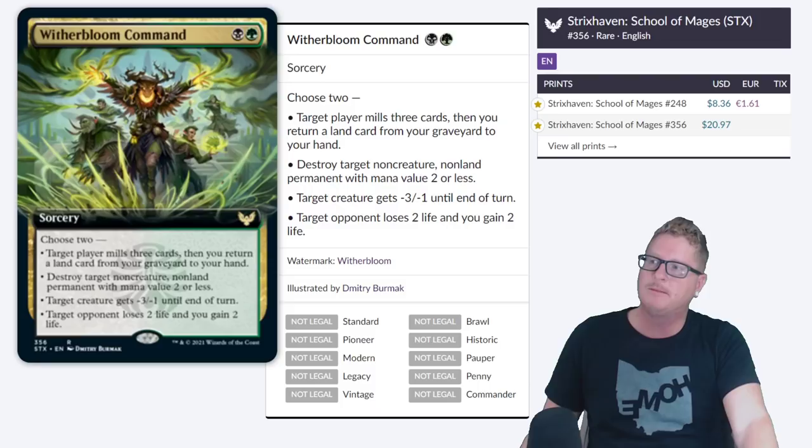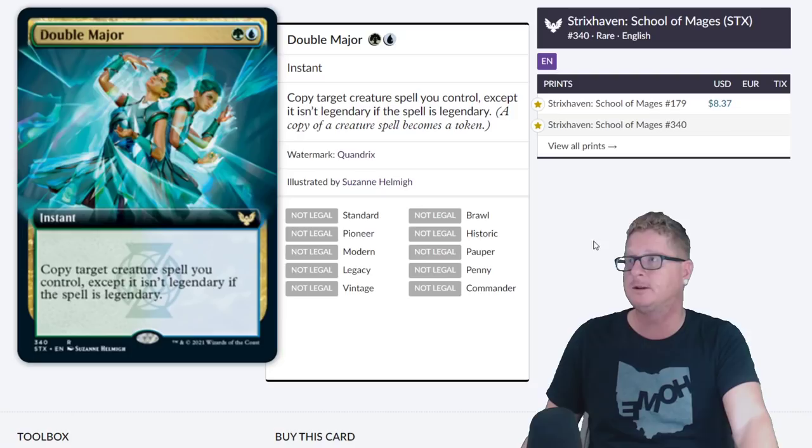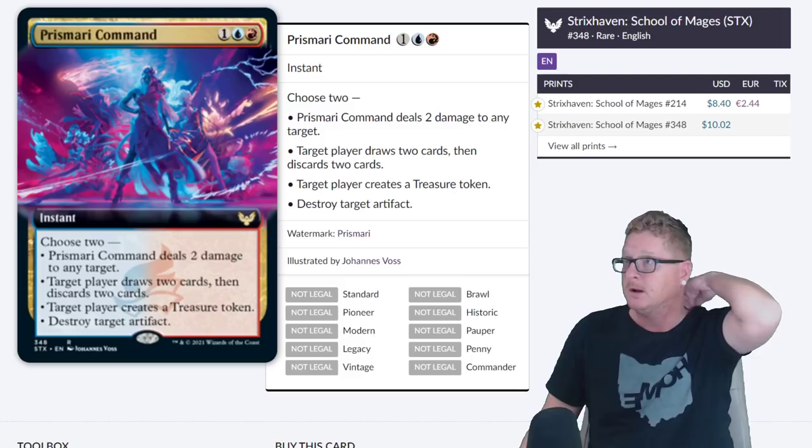Winterbloom Command — the old two drop. A two drop command is almost always going to be amazing, phenomenal. A two or three drop command, you're looking pretty good — we've seen them in the past. Double Major at $8.37, foil $14.99. That's pretty crazy and that's just the regular one. This is a really good card — I don't think it's going to be that pricey though. Again, they're all going to come down, but some of these mythics will be around what they're asking.